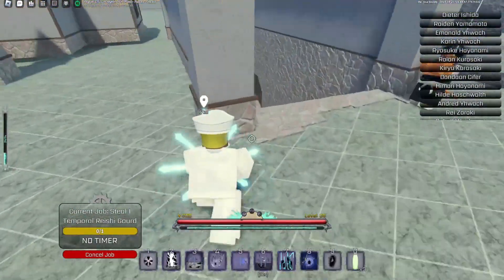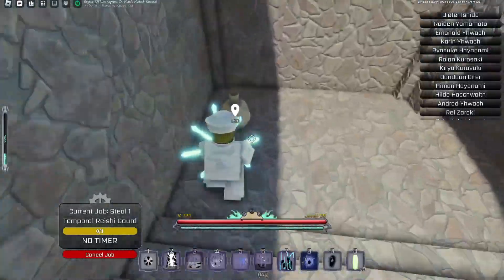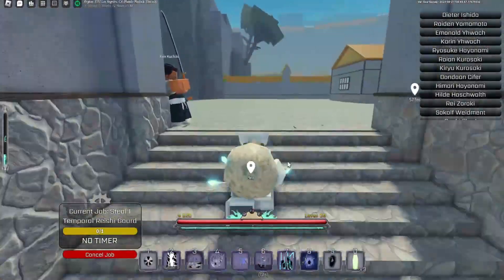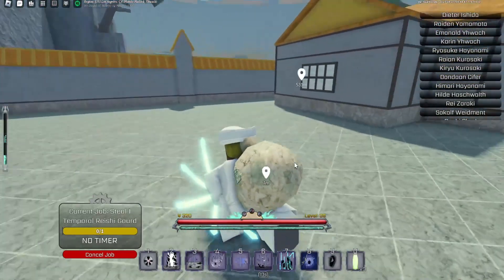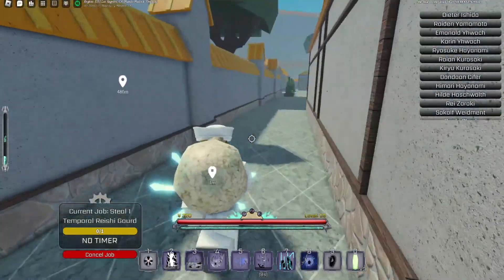You're not getting jumped — especially in Soul Society, there are so many NPCs here, it's actually disgusting. They're not gonna bother me at all. I can easily come down here, grab the gourd, and finish it. Also, a lot of you didn't know how to pick up stuff — you press V to pick stuff up, whether it's players' items or anything else.